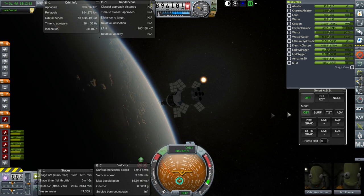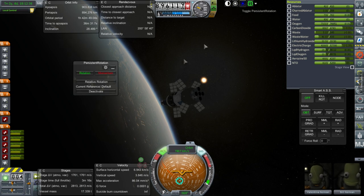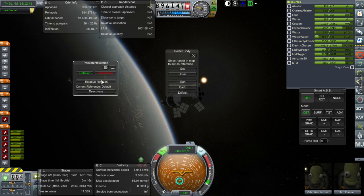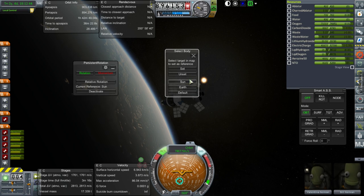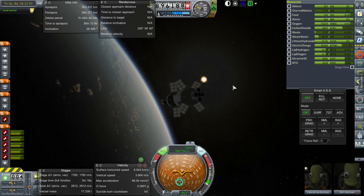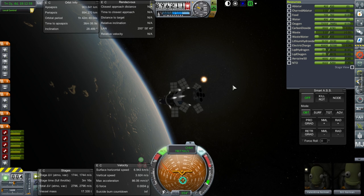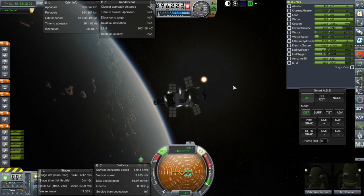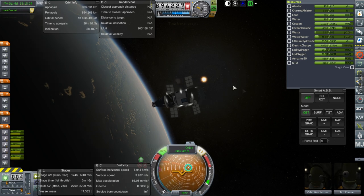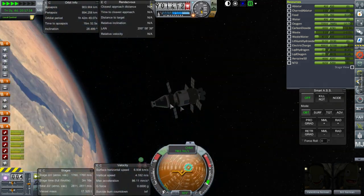If the fuel cell fuel runs out, we should be pretty well off on stored electric charge — but we'll call an abort then and bring them back down. It would be helpful if the panels tracked the sun, but this won't work while we're on time warp. If I target the sun and set it as reference, then go retrograde — will it automatically track the sun? I didn't notice that feature in persistent rotation before. And yes — it's tracking the sun! I have learned something.